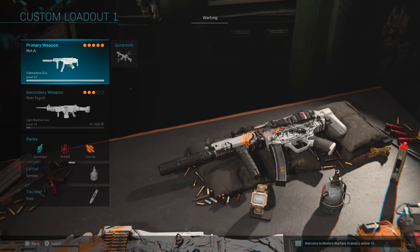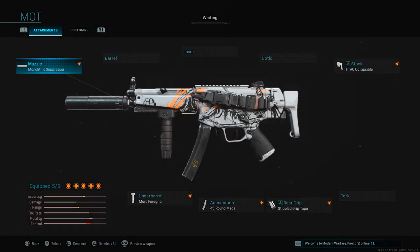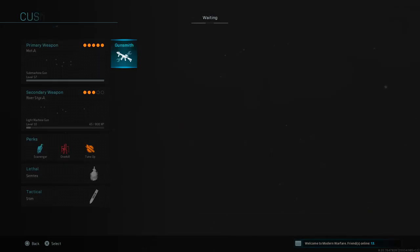If you are looking for a best class setup for the weapon, I would recommend you use these attachments: the Monolithic Suppressor, F-TAC Collapsible, stippled grip tape, 45-round mag, and Merc 4 Grip. And yeah, that's pretty much going to be it for a quick little showcase on this new bundle.